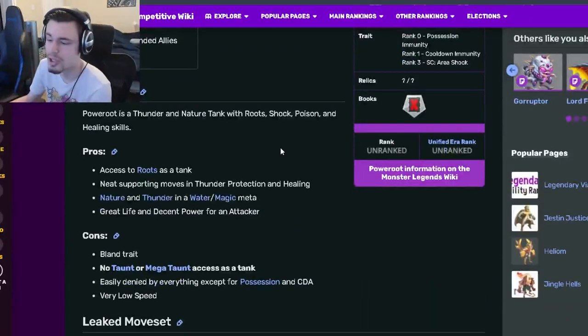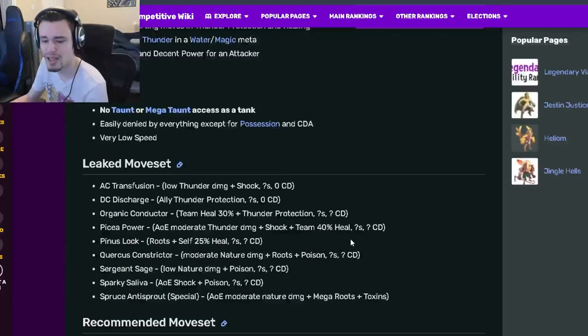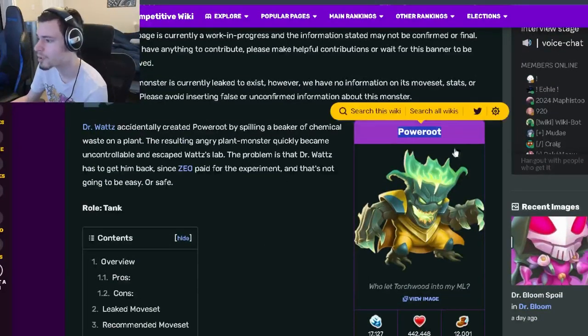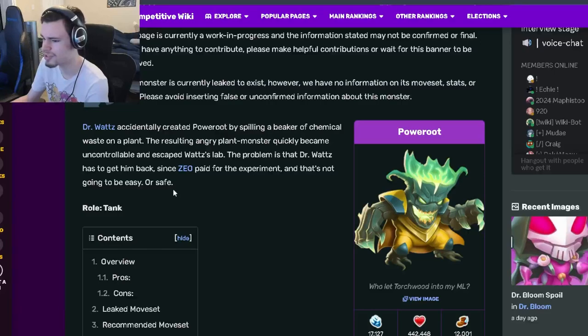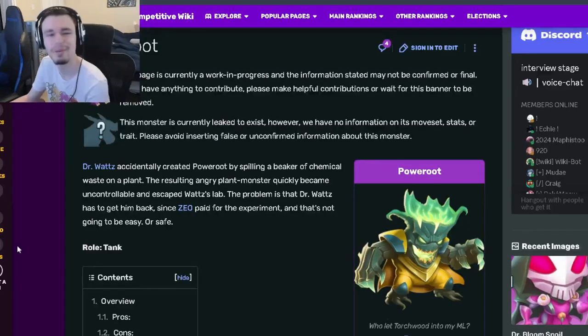I probably wouldn't bother getting him out of the Legends Pass, and if you do get him, don't use him on your team because there are so many better tanks. I definitely do not suggest getting this monster, Power Root. Let me know down in the comments if you guys think Power Root is better, even though he seems just kind of bad. Don't forget to like, share, and subscribe. Goodbye!